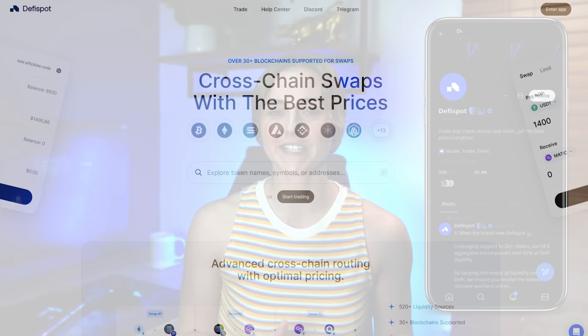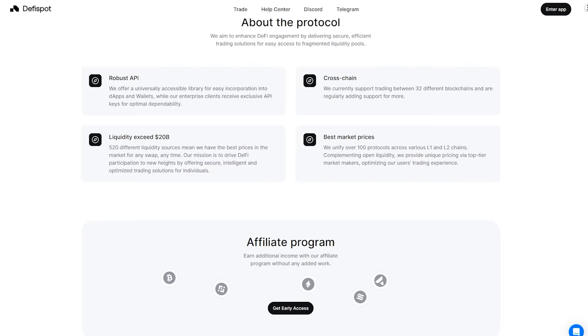The most common way to farm an airdrop is by simply being a user. Chains like to see volume and transactions, so that's what airdrop farmers do. They'll use the native bridge a few times, do some swaps on the network, maybe provide liquidity somewhere, then repeat this monthly, weekly, or sometimes even daily depending on how focused they are. An example is DeFi Spot, a cross-chain swap that has already confirmed an airdrop for their users. For every swap you make, you earn points and those points get converted to an airdrop. If you use my link, you'll get a discount on your fees.